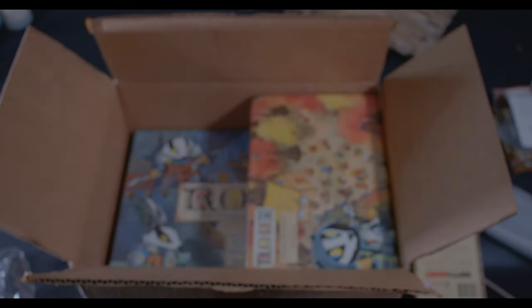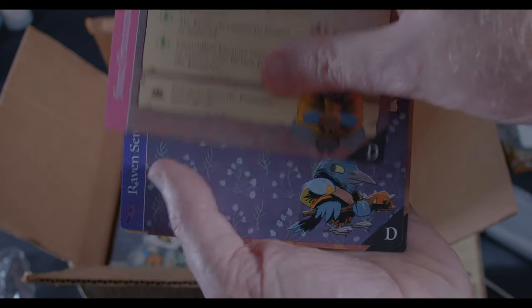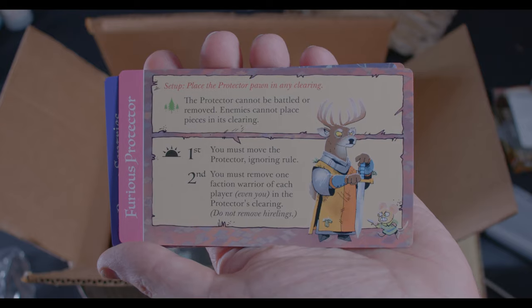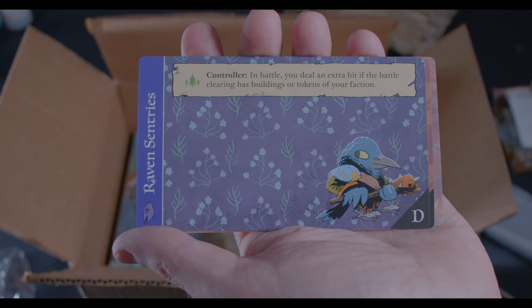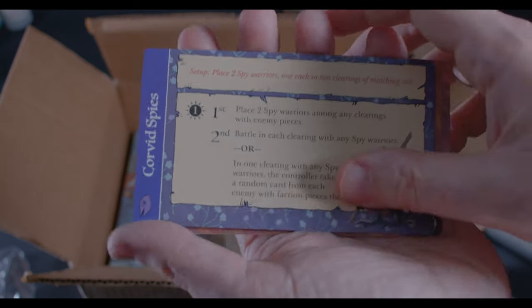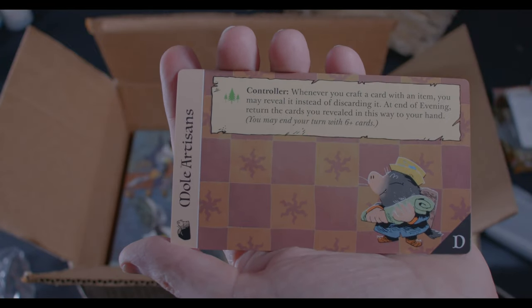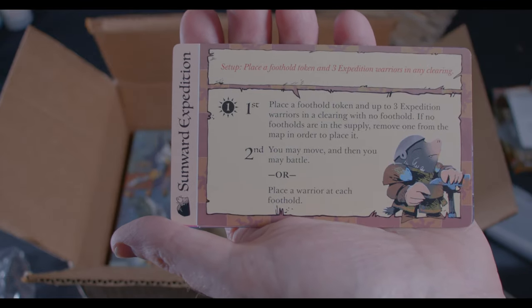Moving along to the cards that come with these: we have a Stoic Protector — he looks pretty awesome, quite stoic — and a Furious Protector, Raven Sentries, Corporate Spies, More Artisans, and a Sunward Expedition.